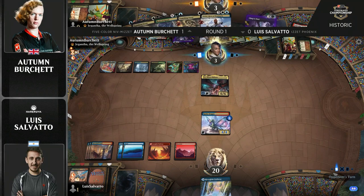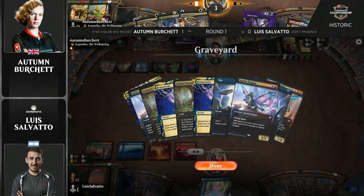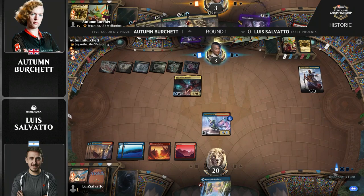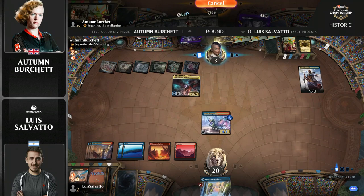I think perhaps the safest line here is maybe go Inquisition, although if Luis had anything whatsoever, he probably would have just played it. I think Autumn's going with the safe line of Inquisition into Teferi, minus the Sprite Dragon, because Autumn can still lose to an Arclight Phoenix off the top. If Luis Salvato draws a Brazen Borrower off the top, then that would be lethal.